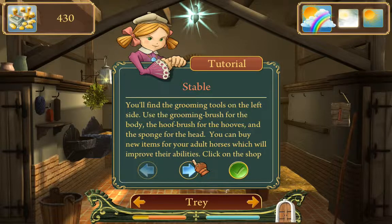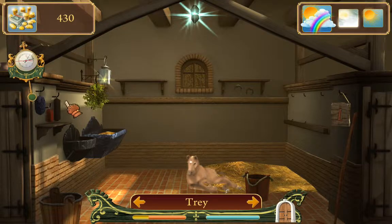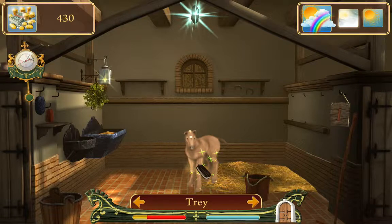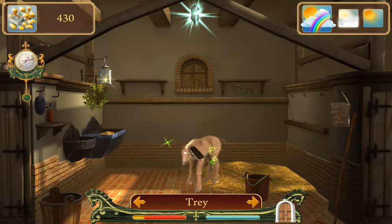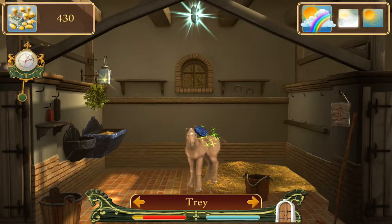You can also buy items for this area, and I'll show that in a little bit. When your horse is an adult, you can buy horseshoes from the blacksmith. So the first thing in early game — you need to groom your horse. I keep making him nice and happy and sparkling. I don't know if you have to switch between the tools, but I tend to.